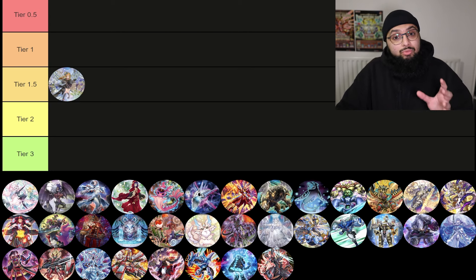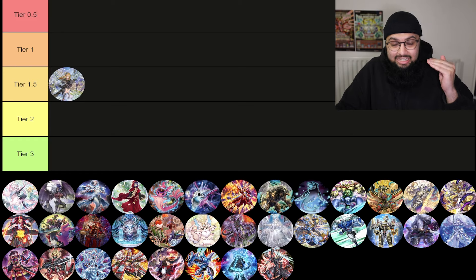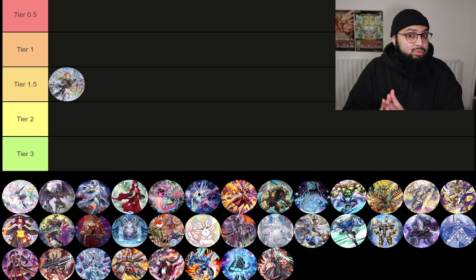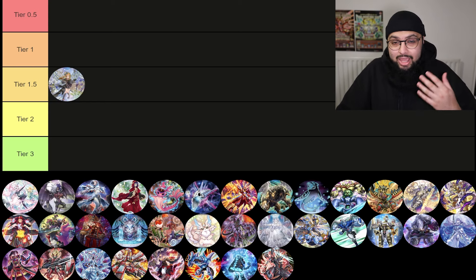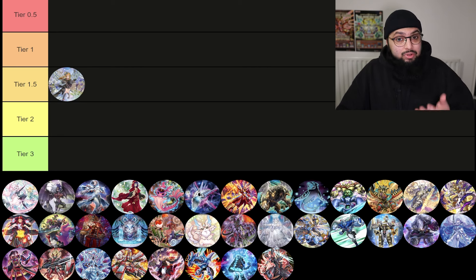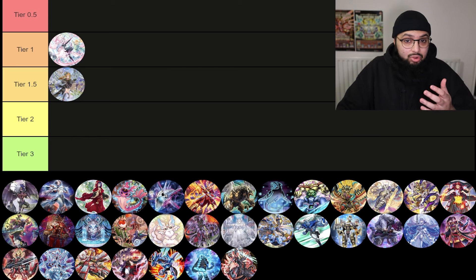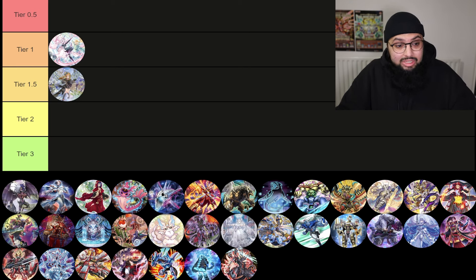Moving on to Centurion — we are getting the Pack Bear level synchro, which gives them a level bridge they were sometimes missing. But the real reason this deck is talked about is the Horus cards and potentially Deity Horus, as well as generic Horus support that keeps being a strong engine. With all the hand traps and Bell becoming really popular, I'm putting Centurion in Tier 1. It's a very powerful deck — Calamity Lock is still broken and it's very, very strong.